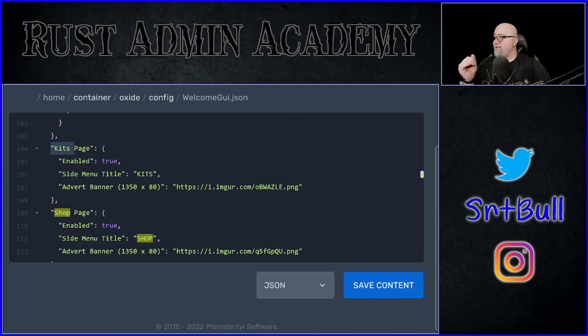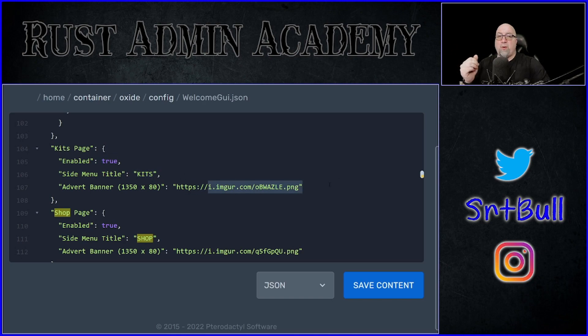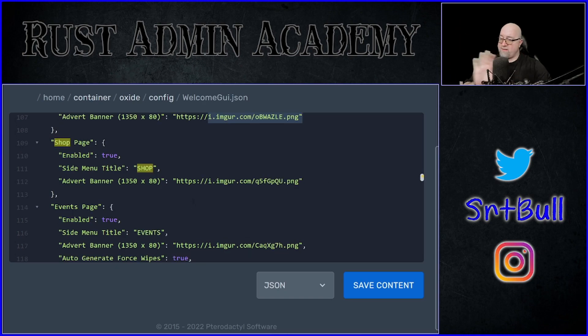Kits again follows the exact same formatting — is it enabled true or false, the title on the left-hand side, and the header image you want to display above the kits. The shop page has zero functionality right now. Even adding a banner doesn't do anything to it. But if you want that white bar to be where it's supposed to be, you have to make sure this is enabled and set to true.